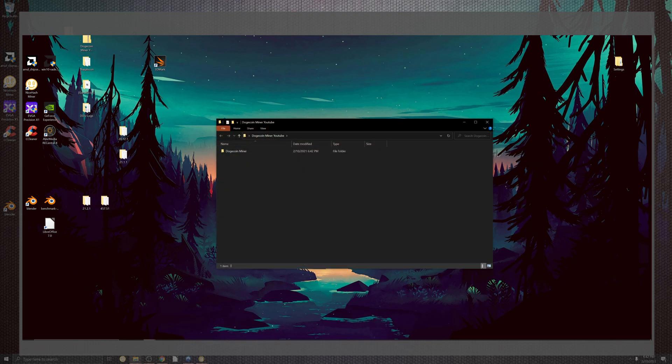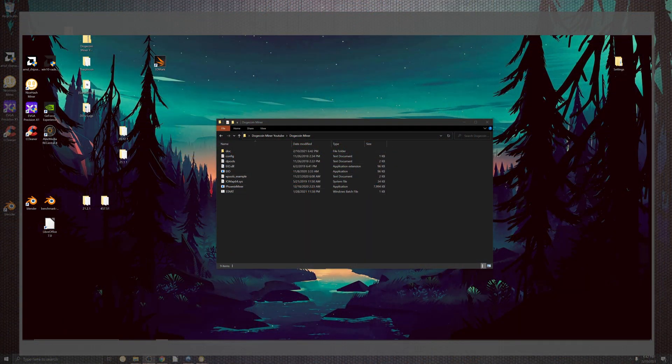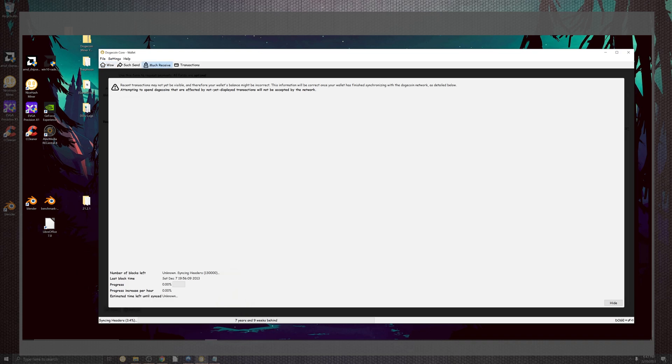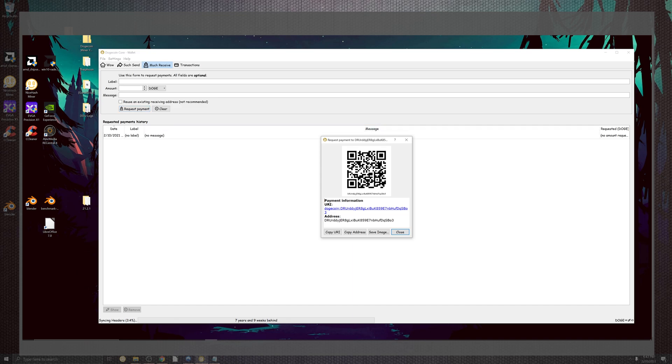Now we're going to open this up and this is where it becomes a little technical but super easy - if a guy like me can do this, so can you. We're going to hit 'edit' and we're going to see where it says a huge line of coins and all these zeros. This is the most important part. Right there you have where it says your Dogecoin and you have your worker rig where you can name it. This is where you add what you need from the Doge wallet, so you're going to go to 'much receive.' You're going to go to 'request payment,' copy the address, and paste that into the config. That's the most important part - literally simple.